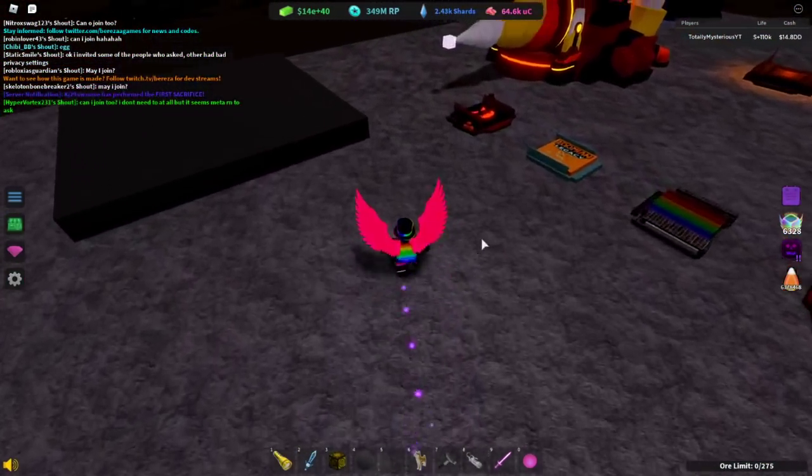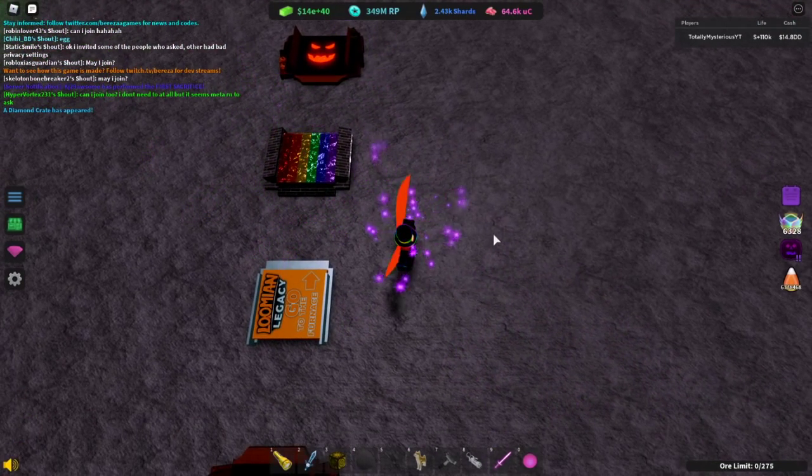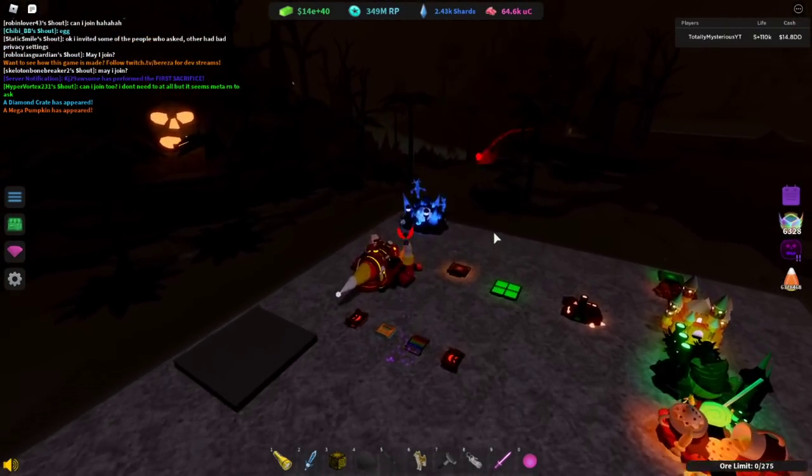Let me see them really quick. Give me a second. You could use things like two candy conveyors, which cost four candy at the NPC dude.